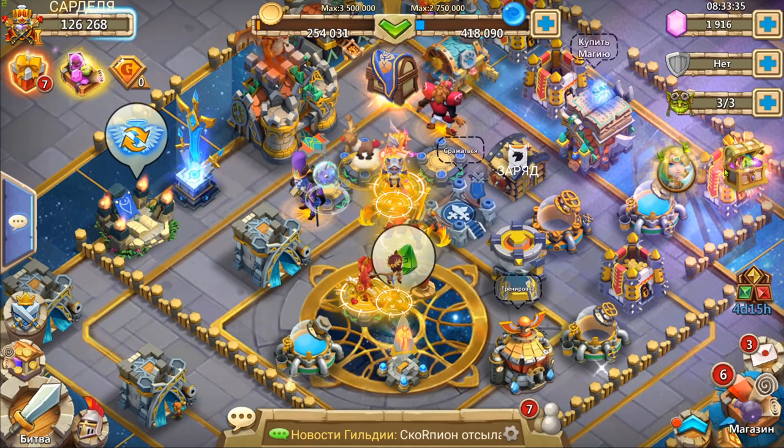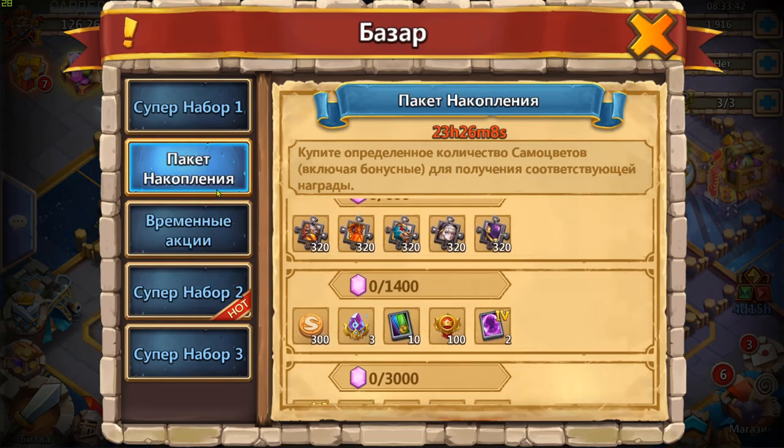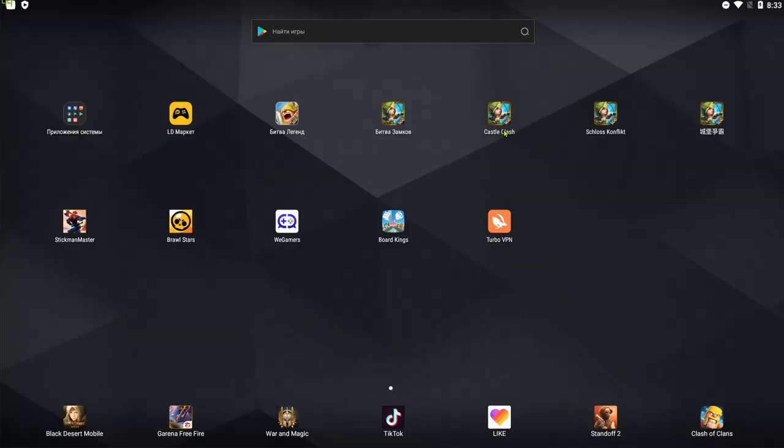Давайте посмотрим ещё рынок — может, здесь супернабор. Временные акции, пакет накопления — нет, тут немножко нету такого снабжения. Ну, английский реально порадовал, реально порадовал.